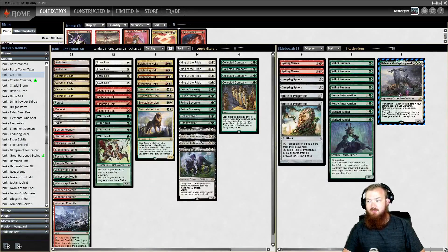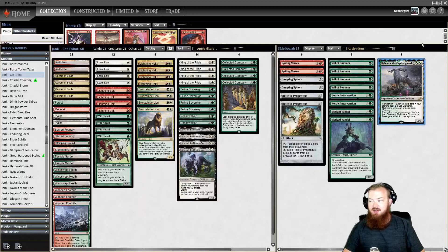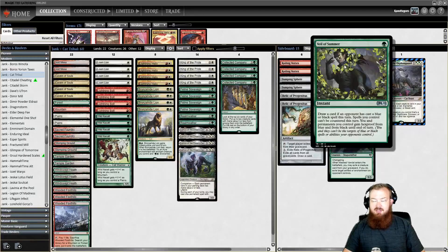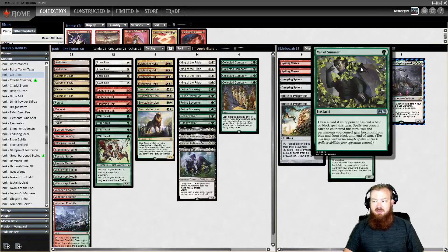Let's talk about the sideboard. Of course we have Kahira, which acts as a Cat Lord but is also a 3-mana 3/2 Vigilance — kind of like the 8th card in hand for this deck, and the cost of playing her is absolutely zero. We have Veil of Summer, which is always good versus control decks trying to play counterspells, hand hate, or a lot of kill spells.